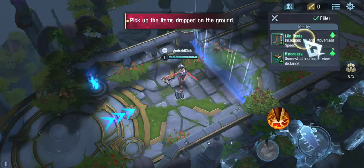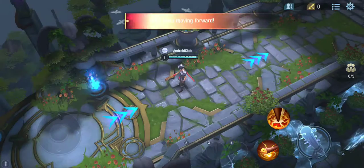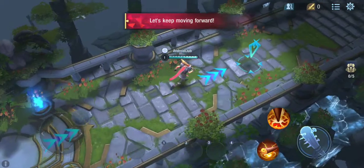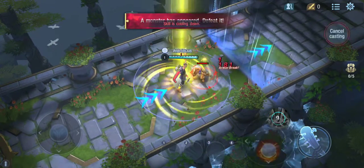You're a real natural with that weapon. In addition to attribute bonuses, foot equipment can increase your movement speed. Binoculars will increase view distance.